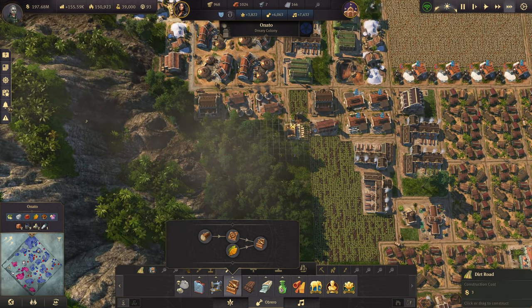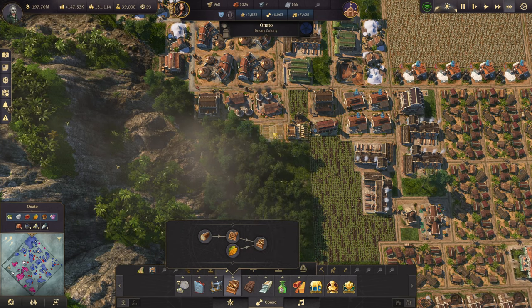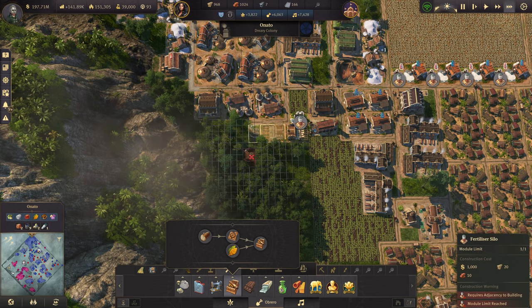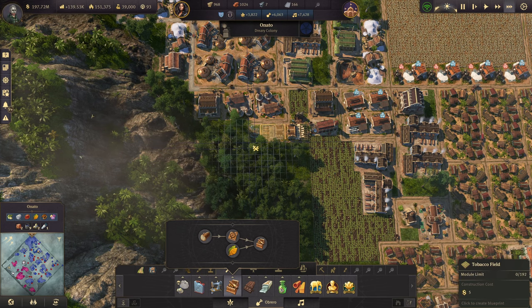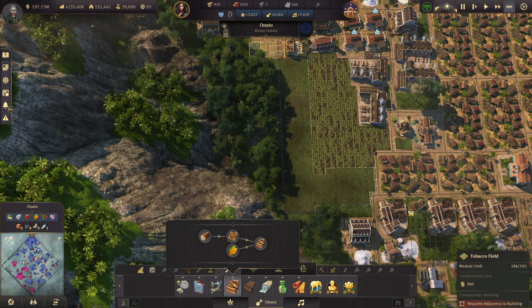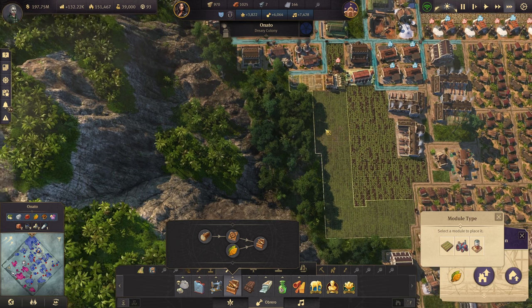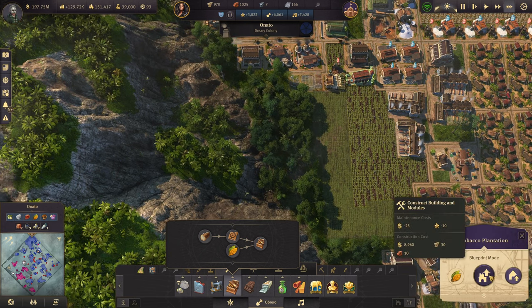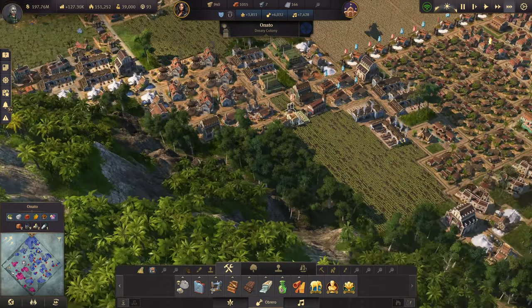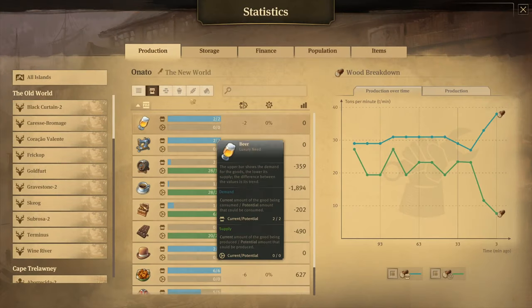And we can in reality build another one. Let's do it. Okay, let's just do this and that. So that's two more tobacco plantations. Let's see how that looks.